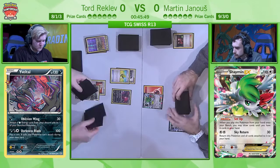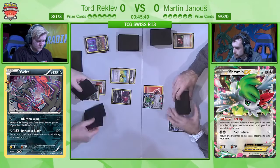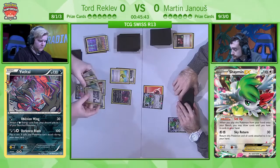Martin has only been able to get two Shaymin EX onto the board, so maybe Tord can simply rush him and take enough prizes to win the game before Martin is able to get going properly.